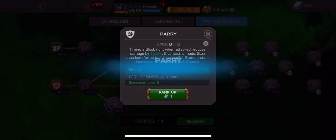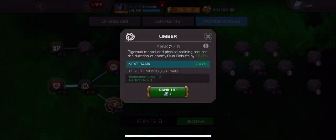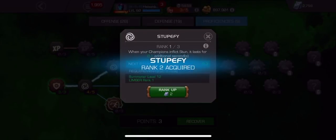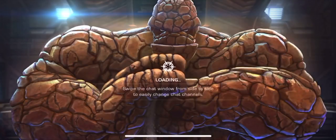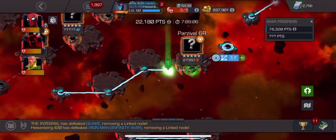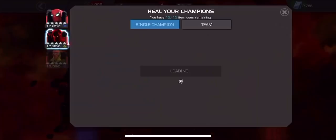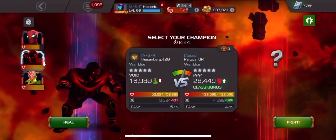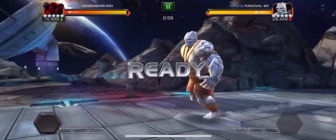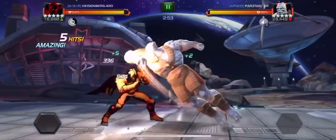I wanted to turn off Dexterity for the Morning Star mini boss on the buffet node because I'm going to use Vision — Void's not good enough for that node since he would bleed out. I thought the first buffet node, node 24, was going to be either a Blade or a Massacre, but I checked the calculator and it's a Korg. So I had to debate: do I keep Dexterity on for Korg prior to Morning Star? Eventually I just said screw it, let's turn off Dexterity. Spoiler alert — I've actually never fought a Korg on node 24, so first time.